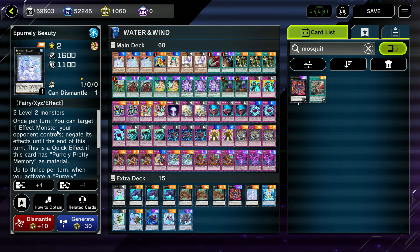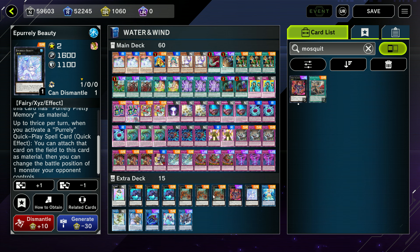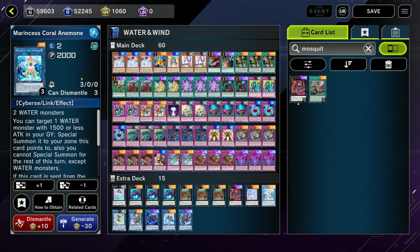Pearly Beauty: once per turn, you can target an effect monster your opponent controls and negate the effect. So it's basically a single-monster negate — it's never going to be a quick effect since we never have Pearly cards in our deck. It's an interesting Aqua level 2 that gets you a negate, but probably not really worth it.